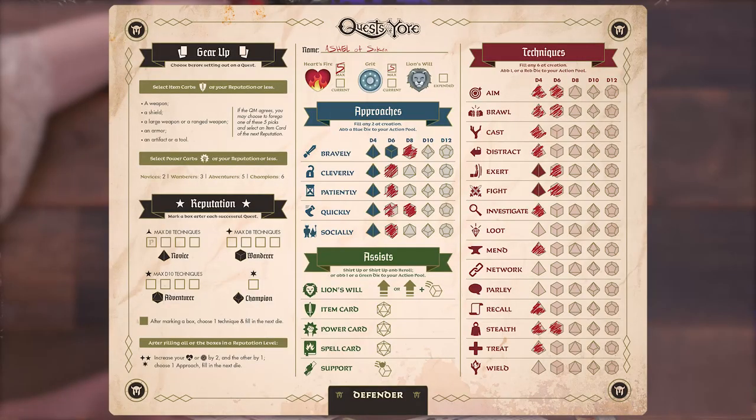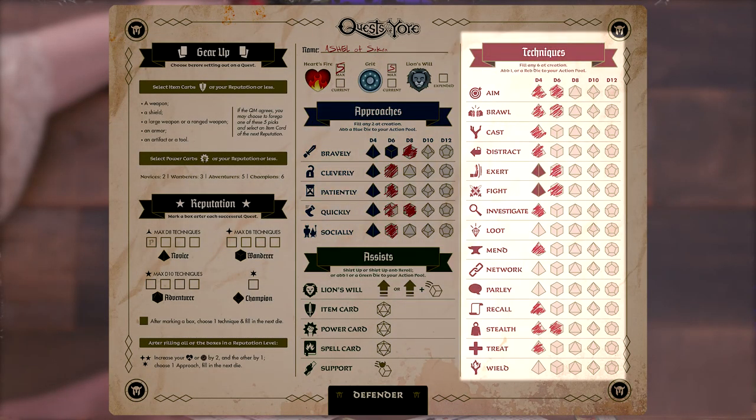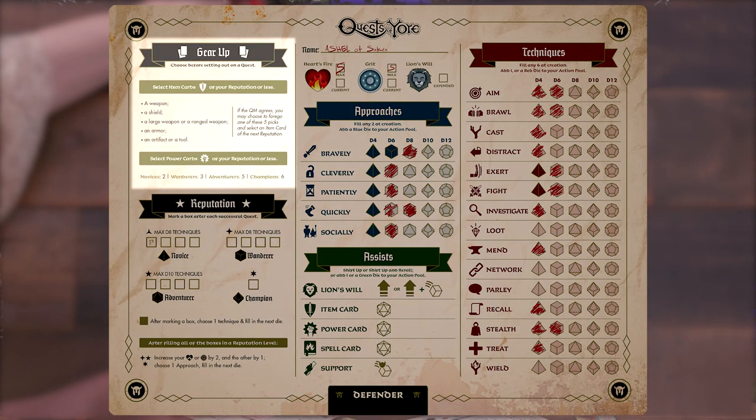Each role also has starting approaches and techniques, along with background choices. These represent the special talents and skills for each character and offer choices for customization. Roles also include starting gear and powers, which come in the form of cards.